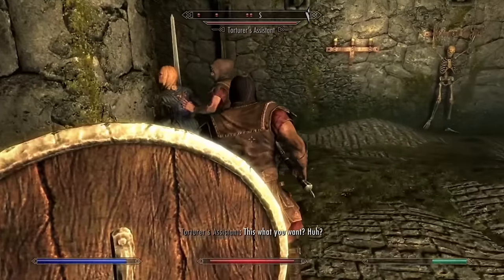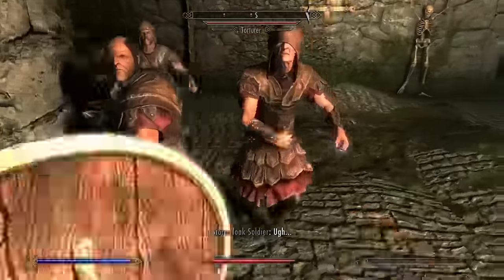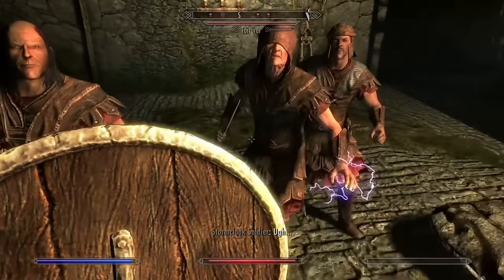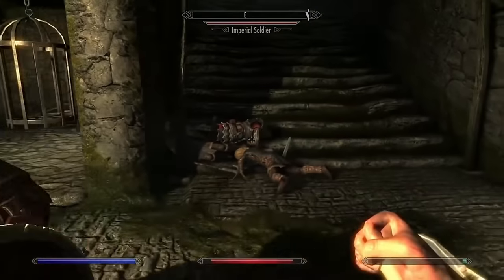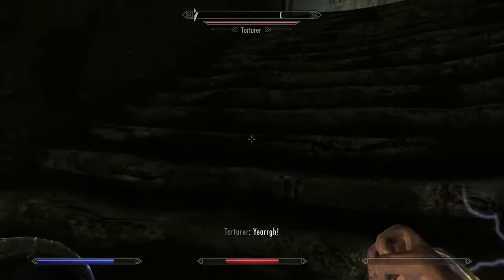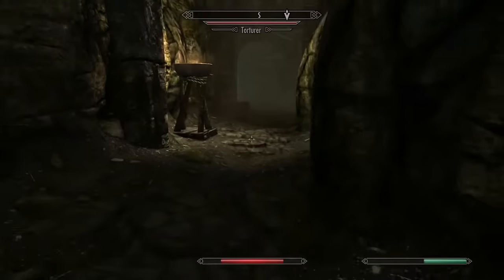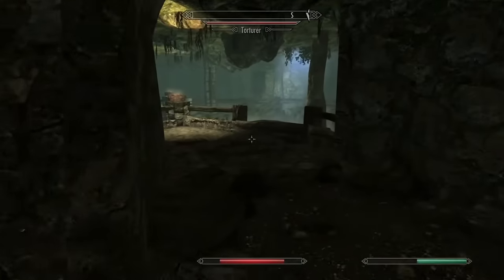The shield bash is meant to be used to stagger an enemy when they're mid attack - it's not meant to be used to kill people, and therefore it does basically next to no damage. What makes things even worse is that with only 100 stamina at the moment, I can only bash a few times before I'm out of stamina and have to wait for it to regenerate before I can attack again. So I decide to just run away and avoid what fights I can, at least until I'm out of Helgen.